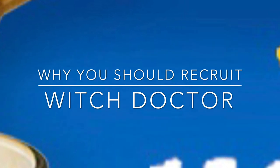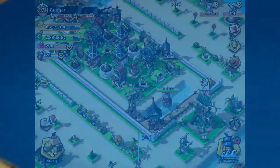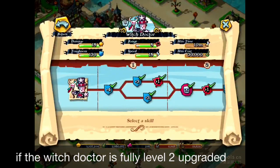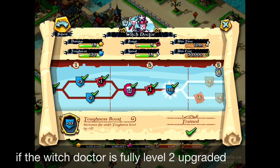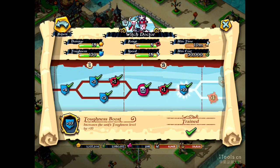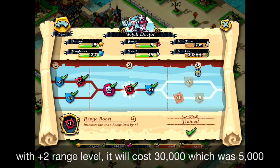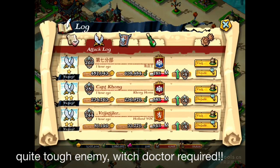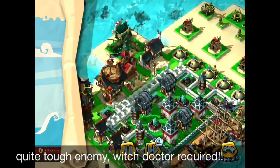But I found out that this guy is kind of a game-changer when you upgrade. Let's look at the Witch Doctor's upgrade tree. You can see that I've upgraded to level 2, fully upgraded. The price is going to be 30,000 rooms, which was 5,000 rooms — so it's about six times more expensive. But when you upgrade this much, this guy is going to be a game-changer.